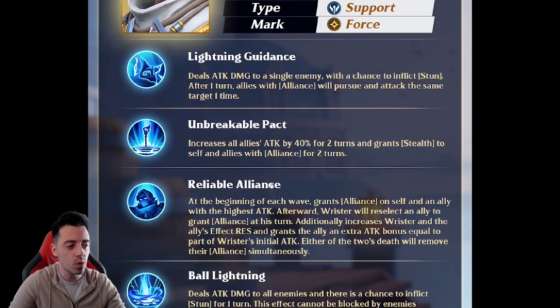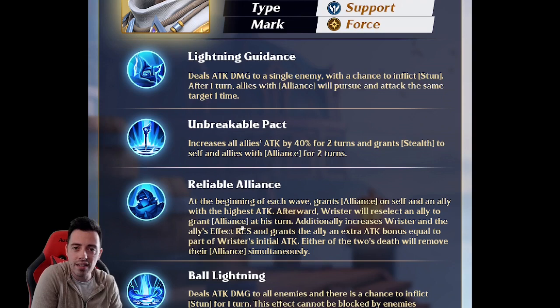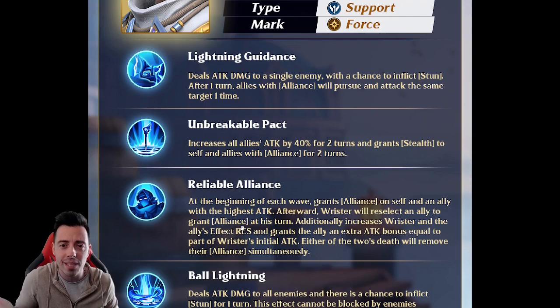Looking at his passive: at the beginning of the wave, he grants Alliance to himself and the ally with the highest attack. Each time he takes a turn, he reselects an ally to grant Alliance. Additionally, he increases Rista's and the allied hero's effect resistance, and grants the ally an extra attack bonus equal to part of Rista's initial attack. If you're using this with Lucifer, your Lucifer will have a lot of resistance — so combined with another resistance buff like Pauline's exclusive one, maybe your Lucifer won't be frozen by Azeal. That's a game changer, and your Lucifer will also have more attack.